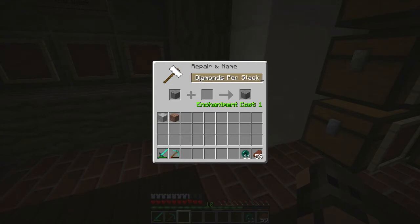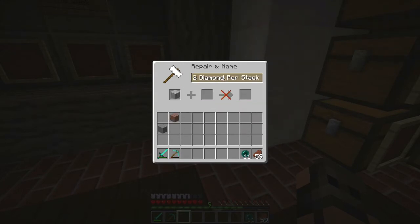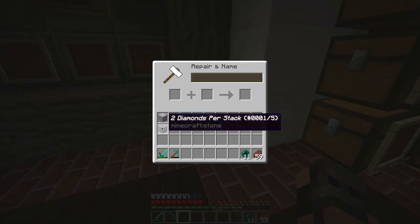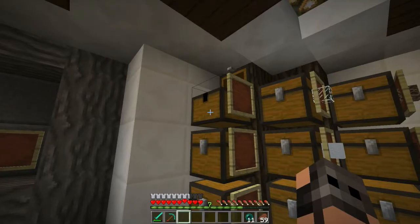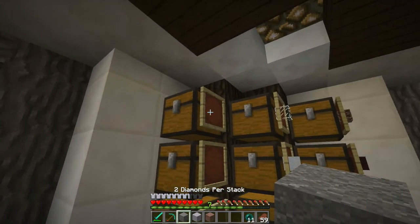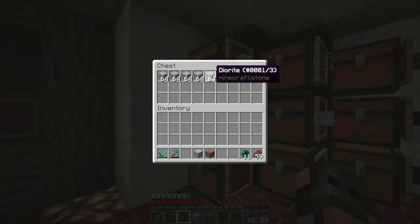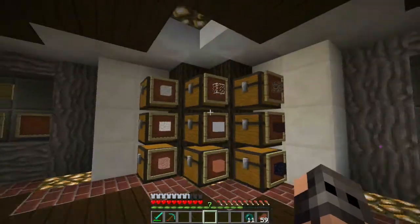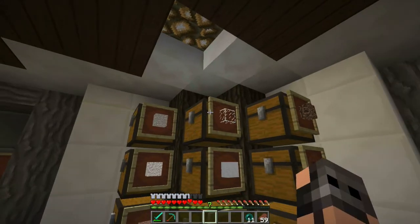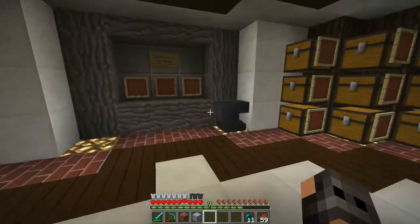Two diamonds per stack — let me name these on the anvil. So that's the andesite one, that's diorite, and that's granite. Granite is going to be three diamonds, andesite two diamonds. Not too bad.